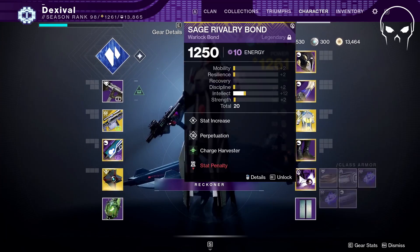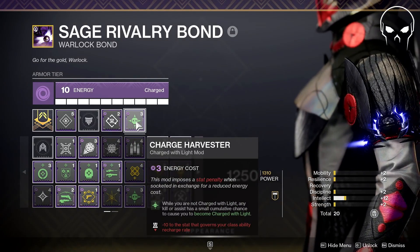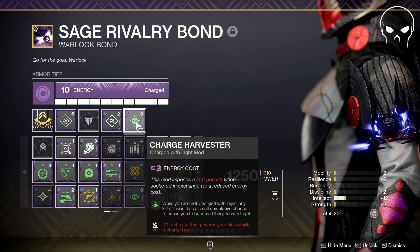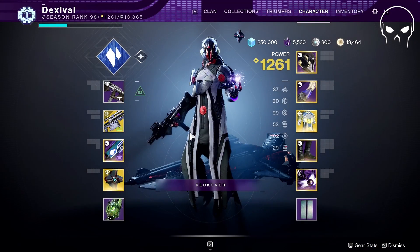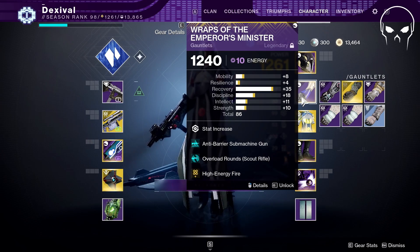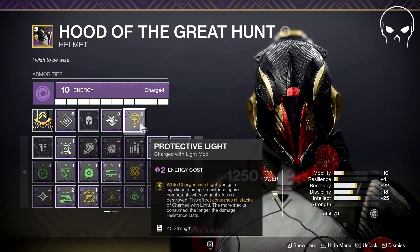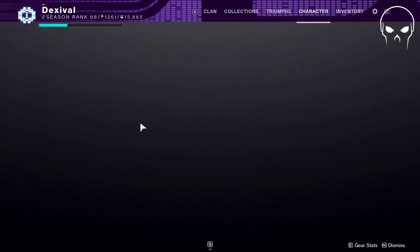For mods, I'm running Charge Harvester - while you're not charged with light, any kill or assist has a chance to make you charged with light. So when we do our rift and shatter all the enemies, there's actually a chance we become charged with light. On top of that I'm running High Energy Fire for more damage, and Protective Light - so if I'm dropping the rift and I become charged with light, I also have a chance if I get attacked to be protected by Protective Light.